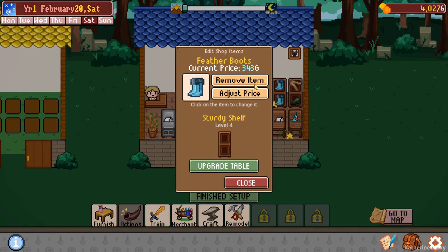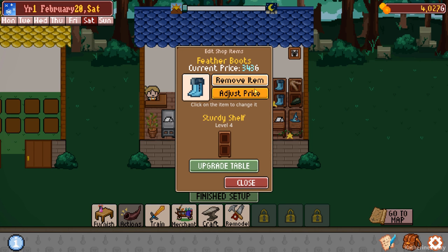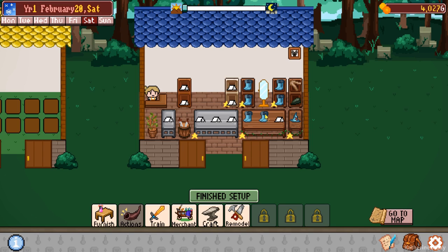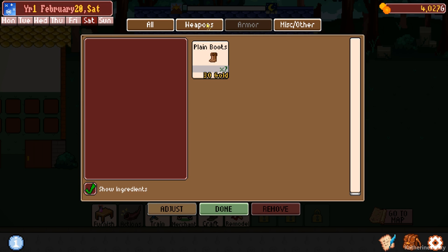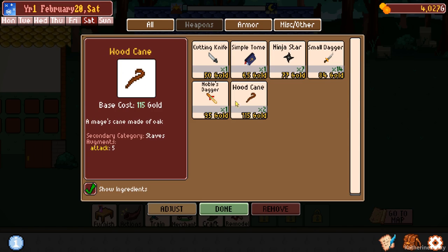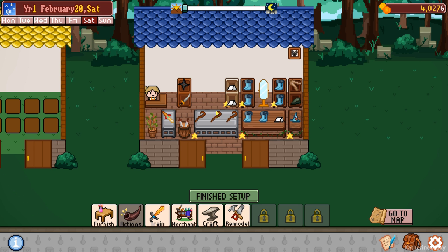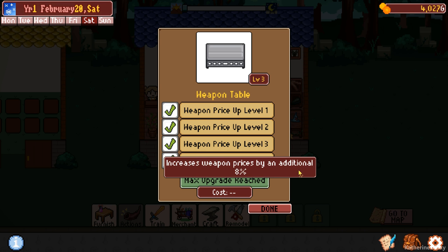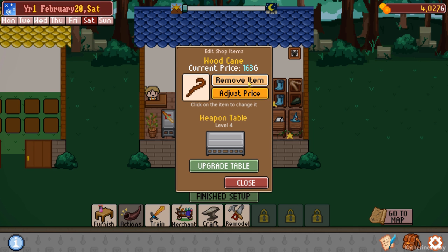There we go. Dust price - 20. There we go. These are already done. We'll just price up 20%. Perfect. And let's get our weapons out here - wood canes and a noble's dagger. And we'll have our small dagger, ninja star. And these I can upgrade the prices on as well. Adjust price - so we can make a lot of money here.